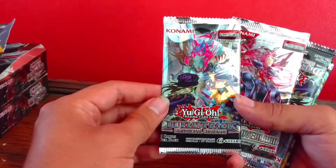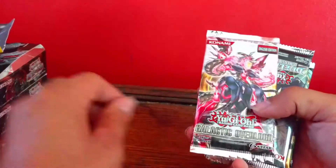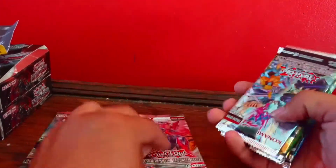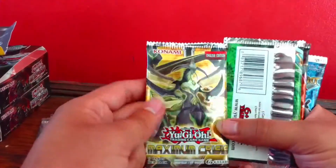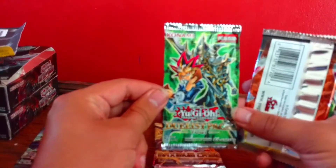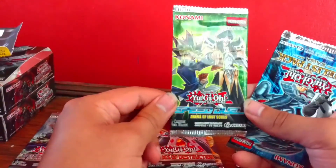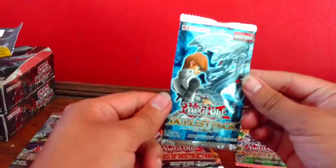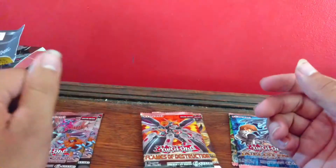For the packs, we have Duelist Pack Dimension Guardians, which is a first edition pack — holy crap, nice. Galactic Overlord — I love all the Tachyon Dragon stuff. And another first edition Duelist Pack Dimension Guardians; they just never reprinted this, which could be a case. Maximum Crisis, and a nine card pack. Then we have a Duelist Pack Yugi, a Flames of Destruction Pack, a Speed Duel Pack — Arena of Lost Souls, which isn't great but it is what it is — and a Duelist Pack Kaiba. Then we have our one Mystery Pack, which I'll get to in a little bit.